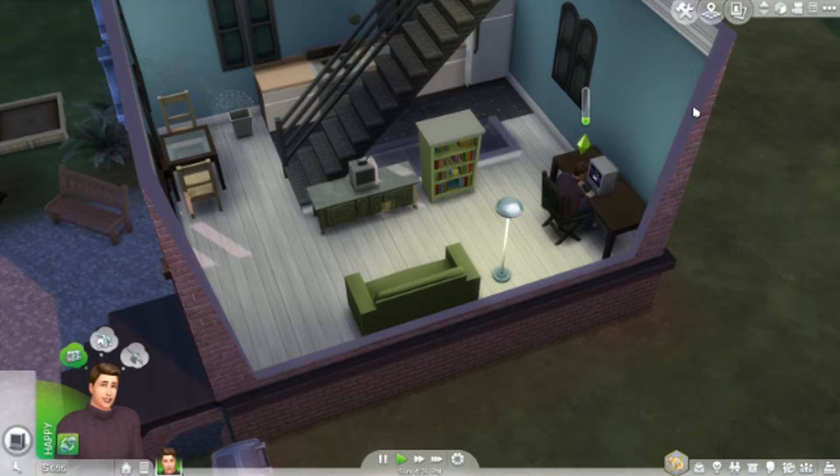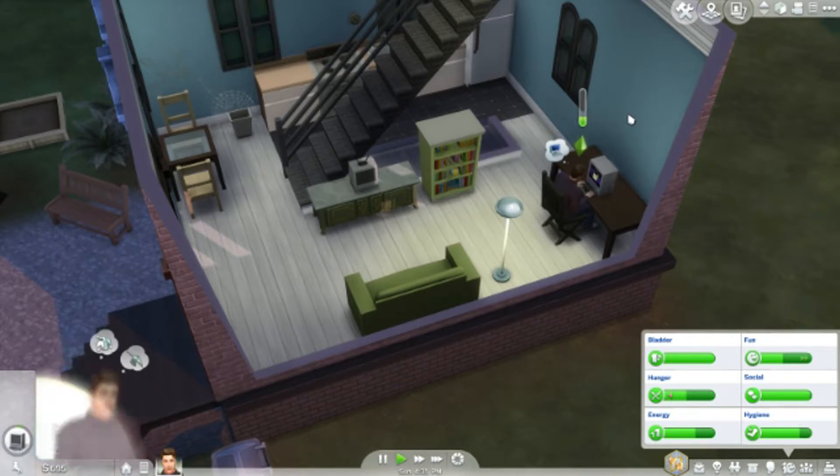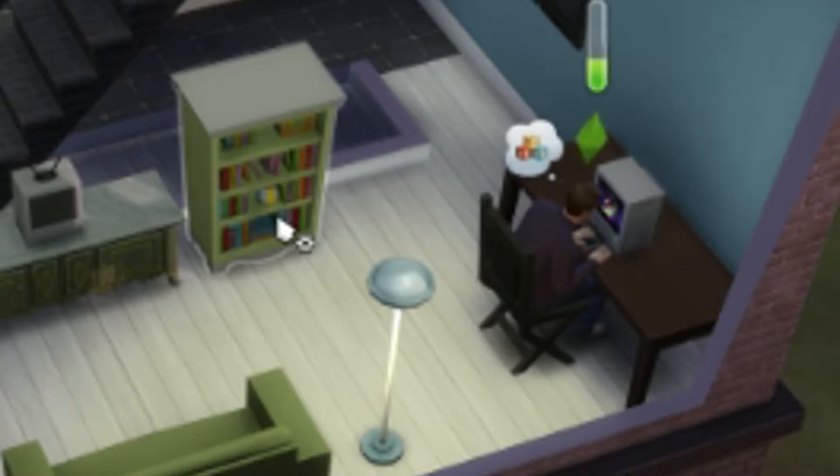Goodbye Caleb, it was nice to meet you. Which of you vampires decorated this home? Caleb, stop doing that! Go here — that's what I used to do so much in this game. His plumbob is yellow. If you hit O you can open his needs — his plumbob is green because none of his needs are yellow. What's a plumbob? The thing above his head. I don't know why it's called that — they're called plumbobs. Also if you hit 3 you can speed time up faster.